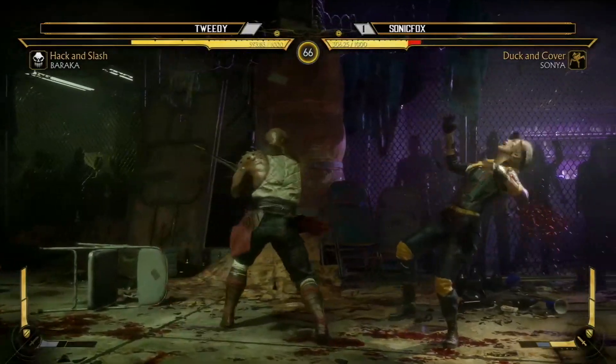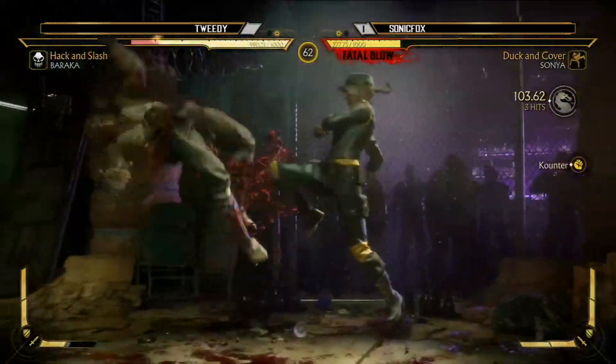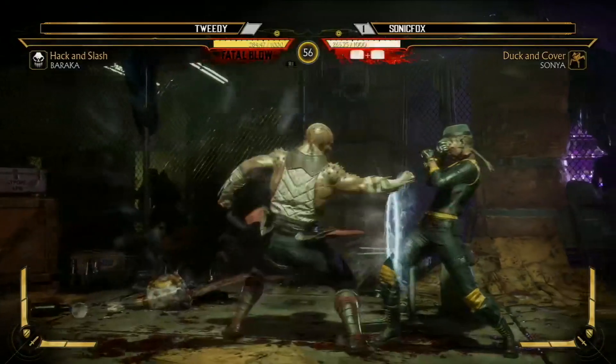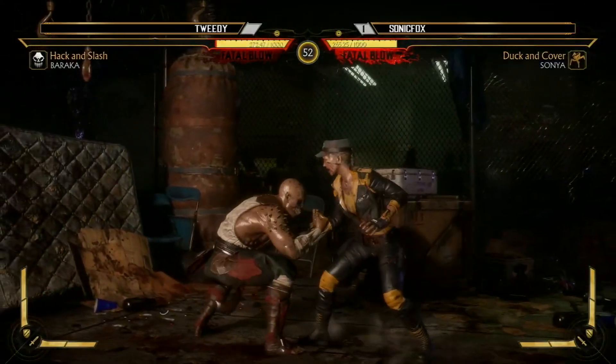That jump kick has really been causing Sonic Fox problems — you can see him trying to anti-air it a couple of times and both failed. Excellent whip punch from Sonic. He goes to the re-stand and goes for another mix-up. Both are in fatal blow territory. He's in scramble — tried it, but because it was blocked he still has it. He will have it on cooldown — you'll see when it comes out.